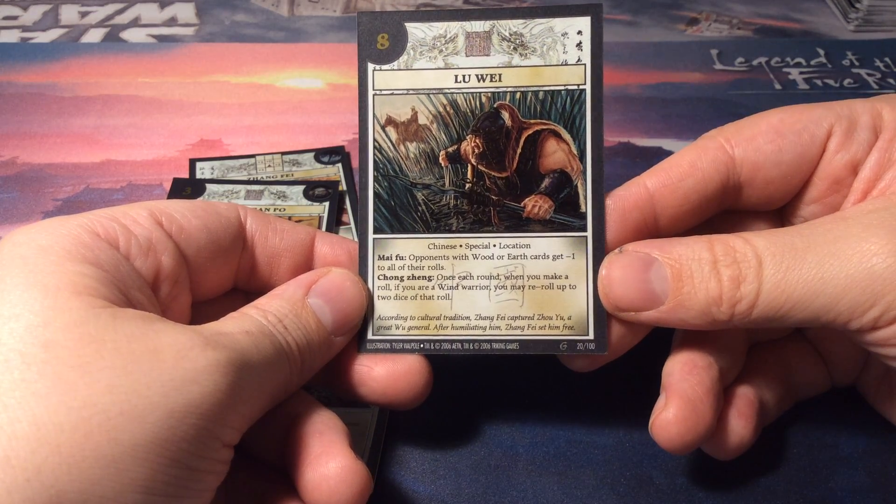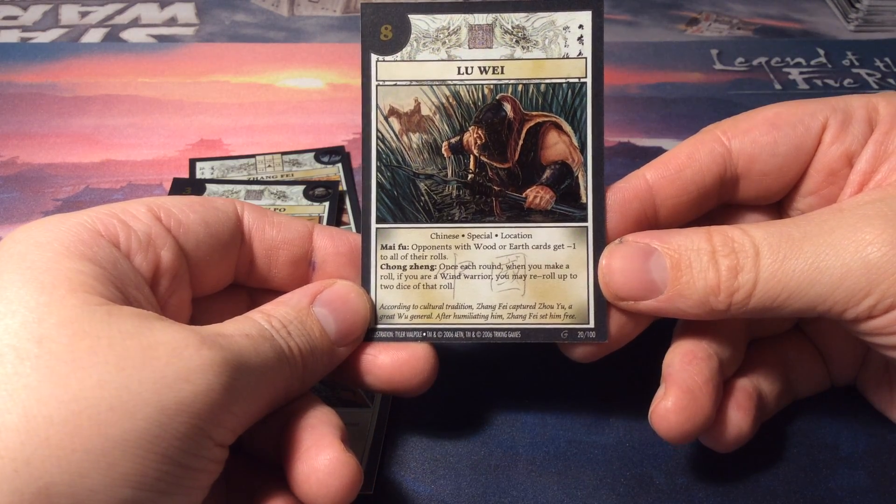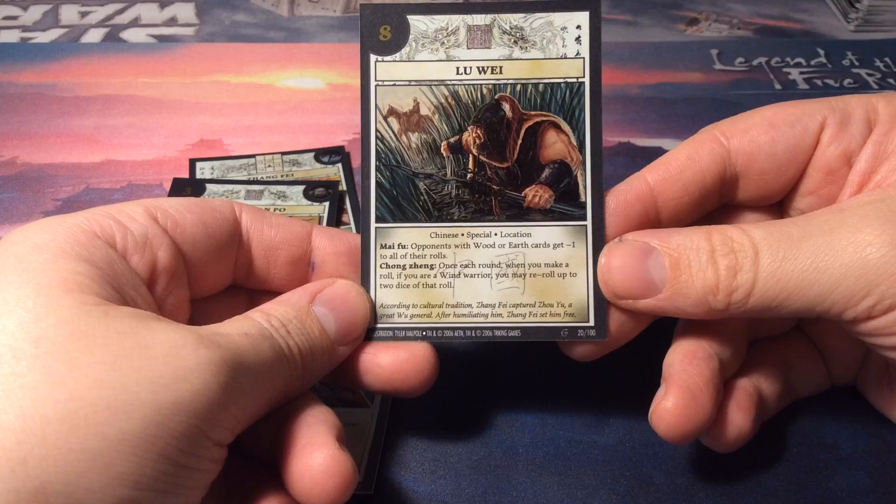According to cultural tradition, Zhang Fei kept a Cao Yu — a great Wu general — after humiliating him. Zhang Fei set him free.